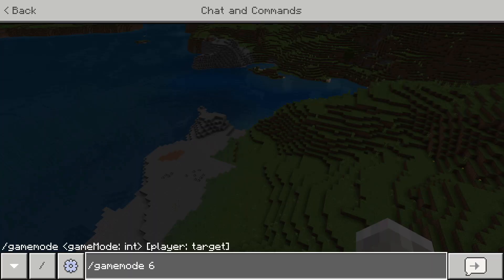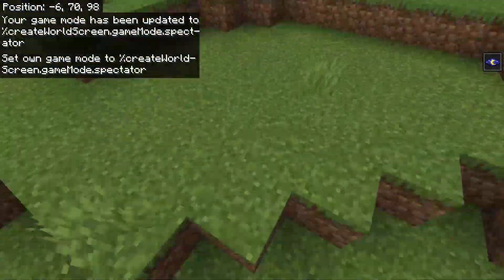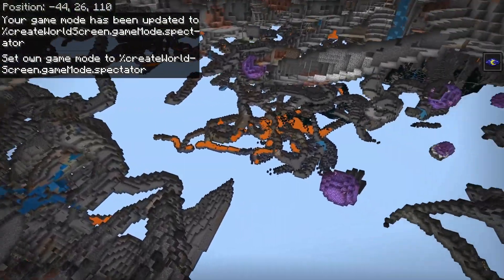Slash Game Mode space 6. This will put you into Spectator Mode, and now you can simply fly through blocks and use Spectator Mode just like you would on Minecraft Java Edition, but on Minecraft Bedrock.